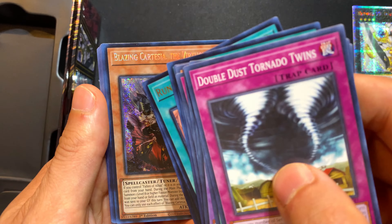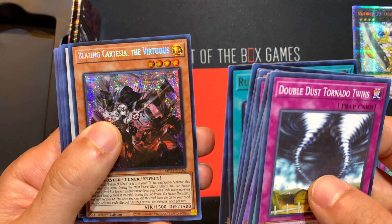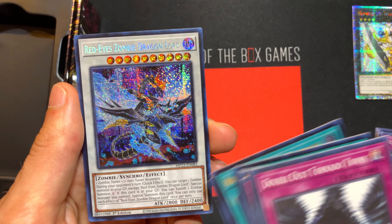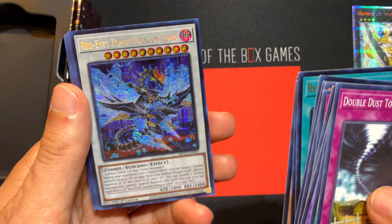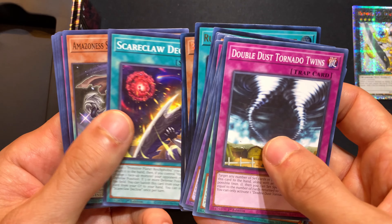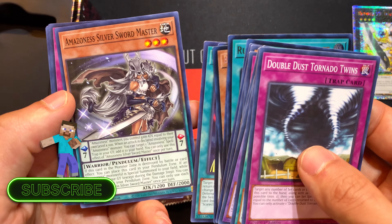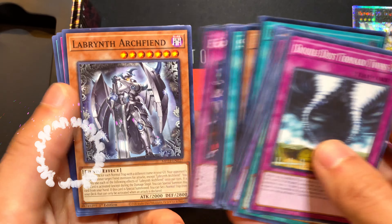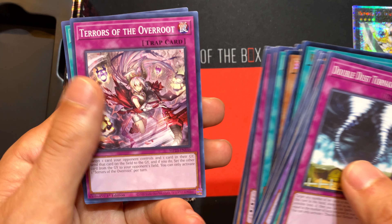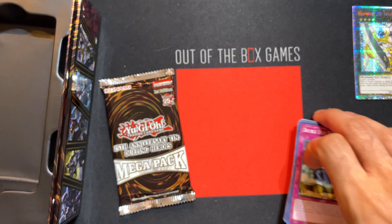This one's a little more reserved, not as bad. Blazing Cartesia the Virtuous — 1,500, 1,500, maybe has a really cool effect. Red-Eyes Zombie Dragon Lord — holy crap, 2,800, 2,400, that's powerful. It's just so hard to see what it is with all that sparkly action going on. Scareclaw Decline. Amazonas Silver Sword Master — a lot to read. Labyrinth Arch Fiend, 2,200 big-time defender. Tears of the Overroot, and Runic Smiting Storm — pretty cool. Last pack.